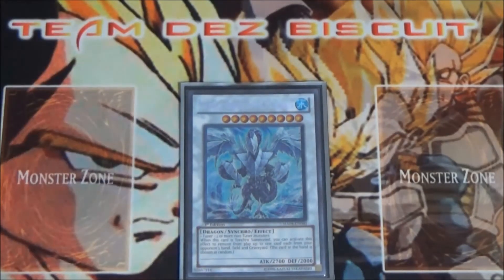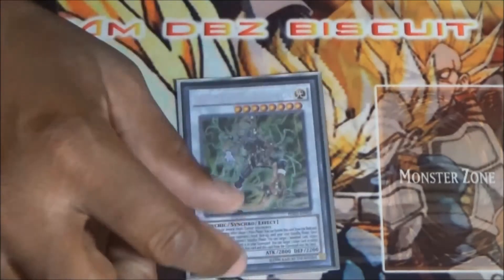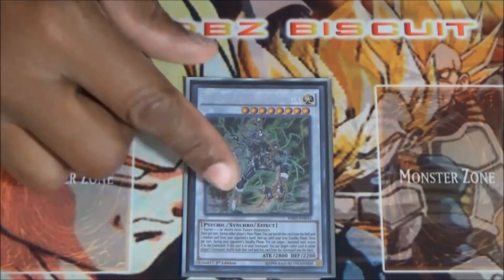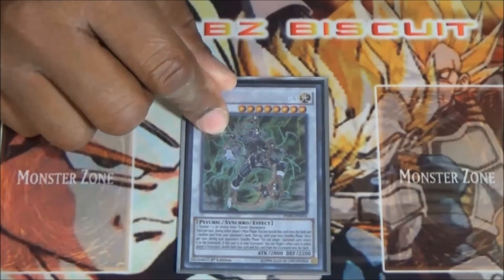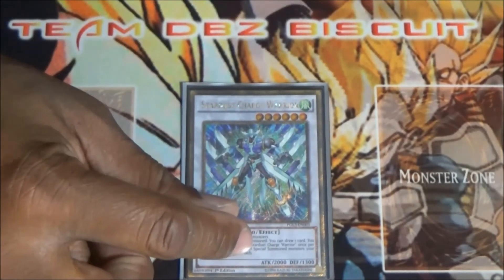Running one Trishula just to be able to eat cards from the graveyard, field, and hand — you just don't want to see them. Running one PSY-Frame Lord Omega to keep a free insight on your opponent, and when it goes to the graveyard you can use its graveyard effect to spin back whatever cards you want into the deck.